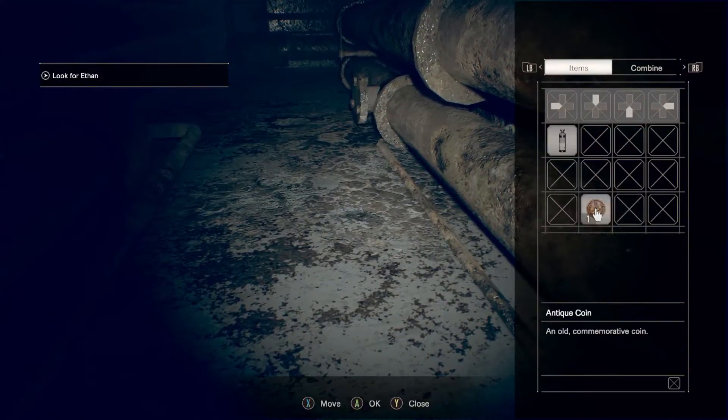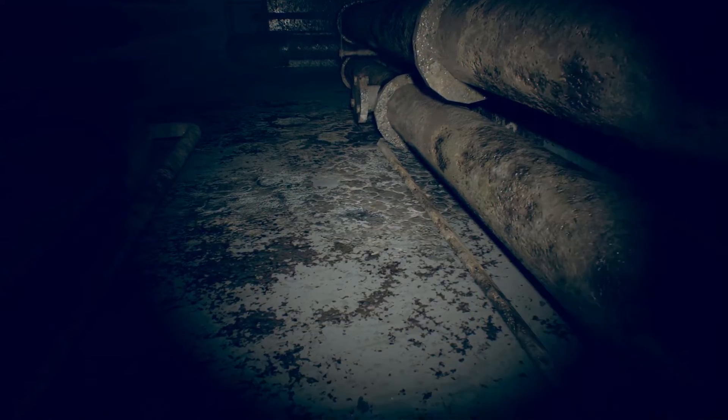Look kind of towards the ground and there it is — there is your coin. This is what's in the inventory right now because I'm playing as Mia.